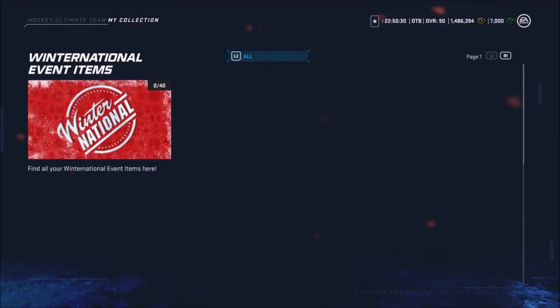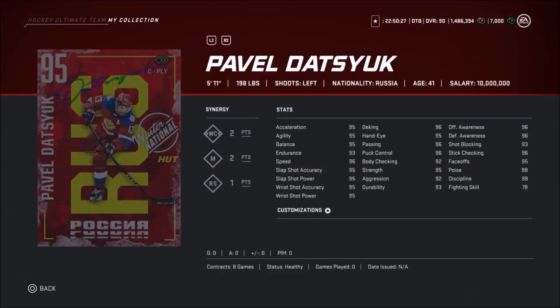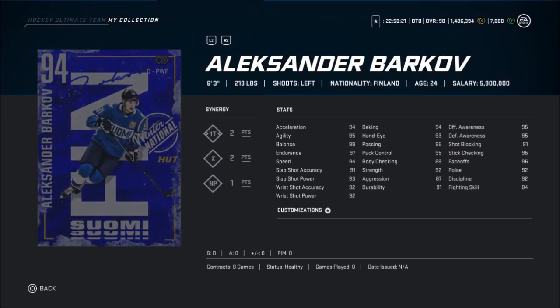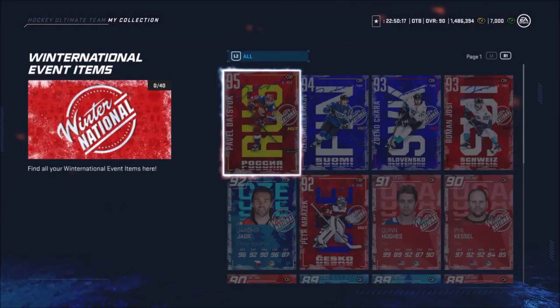Let's take a look at the stats here real quick. Even the 94 Barkov looks very good — 511. It's just an all-around card. Everything is good, even he has good strength and everything. That Barkov, that's a sick card. Good synergies too.